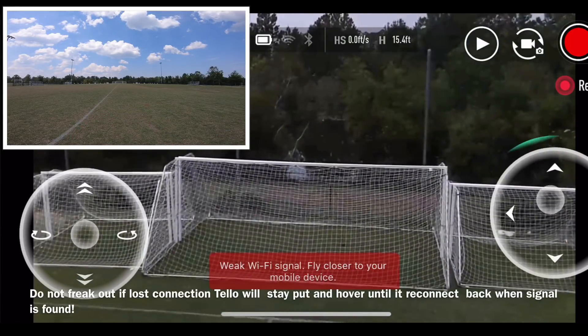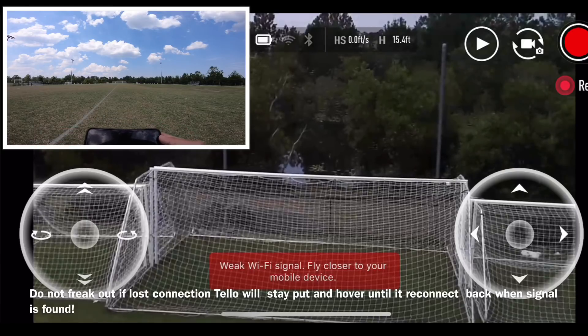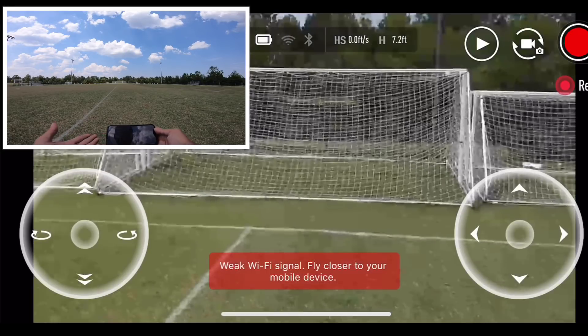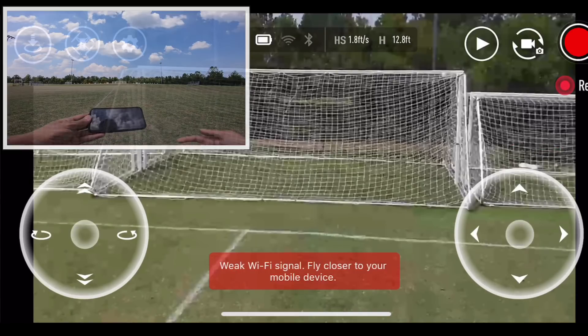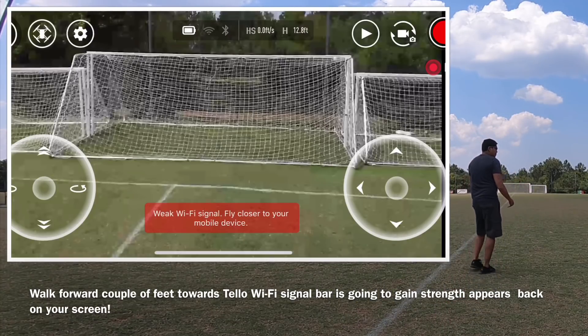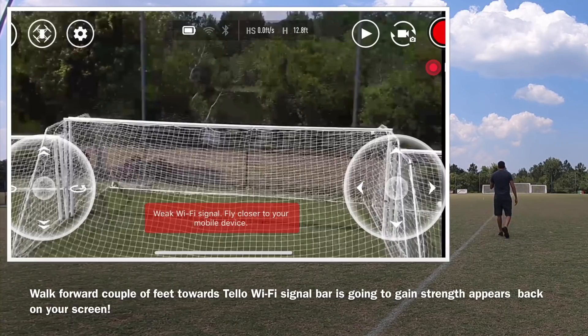I'm already on zero bars right now. So what you want to do if this situation happens — of course if you feel like you don't have transmission, don't freak out. What you want to do is don't touch the transmitter, or you can see if you can reverse it back. But just in case you go too far, what you want to do is go forward — go forward until you get a signal.